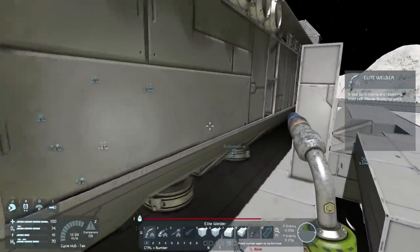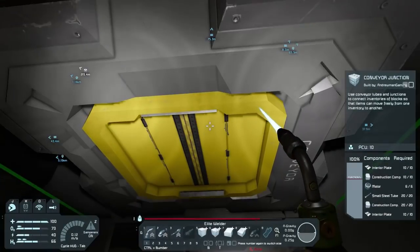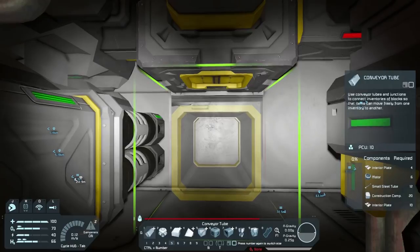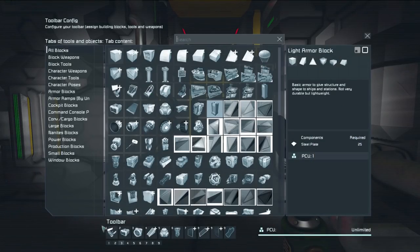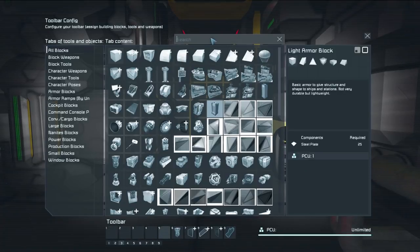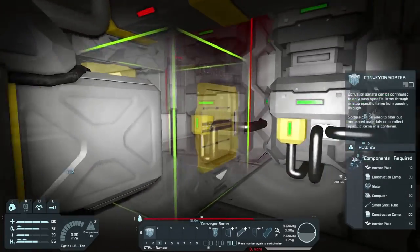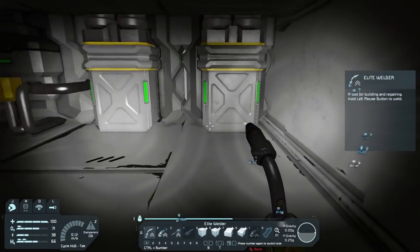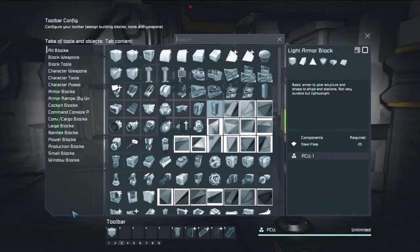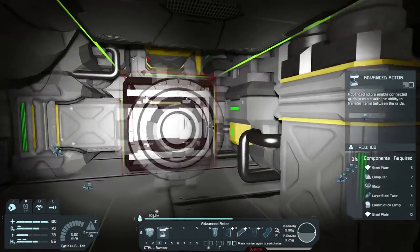How do we get in there again? We'll be able to get in through here. We're going to build a conveyor junction, then right here we're going to build a conveyor sorter - we want a large one, not a small conveyor sorter, just something that's going to sort everything. We need more small steel tubes - we'll get them, no worries.